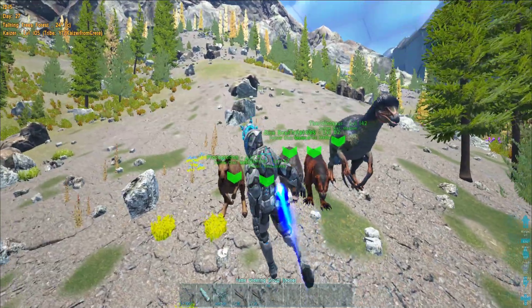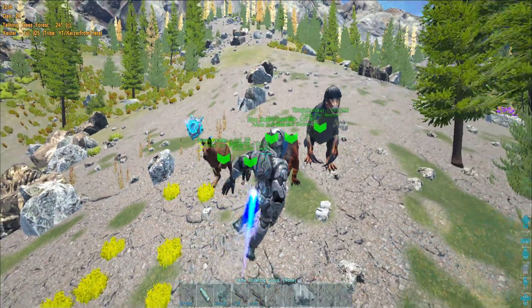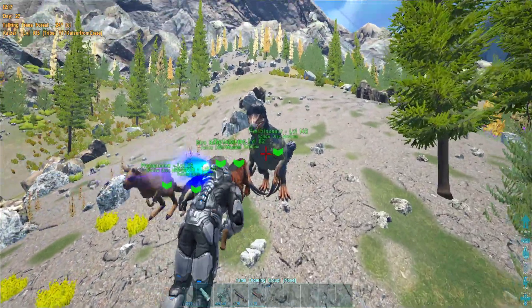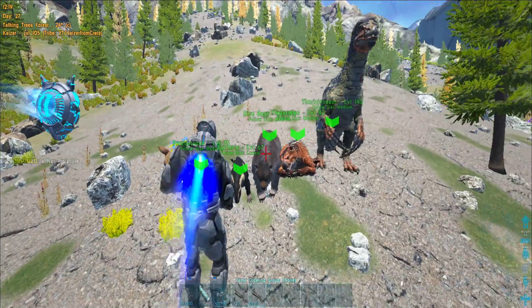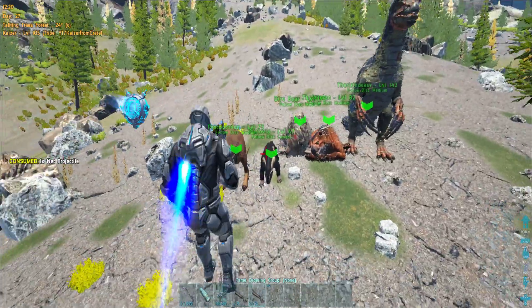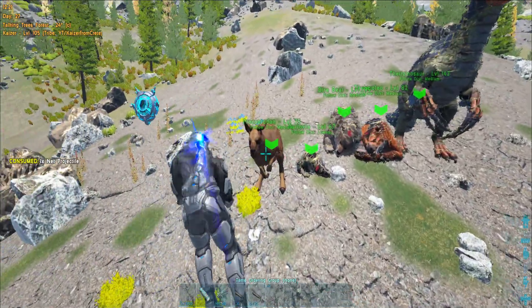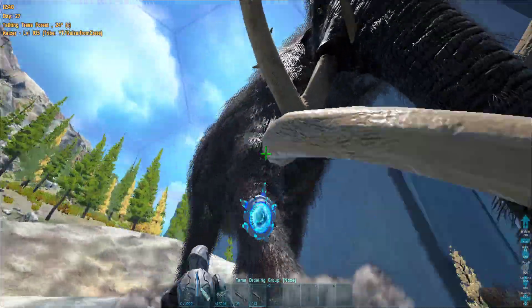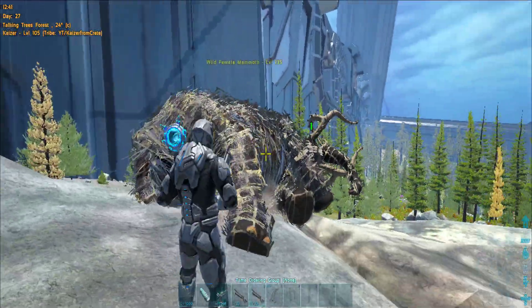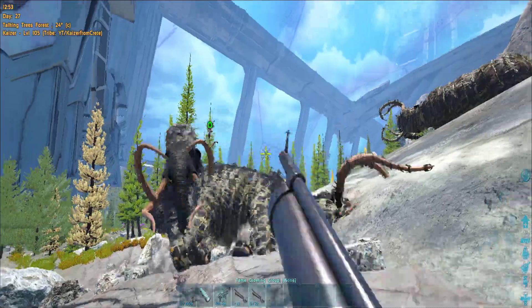It also doesn't work on zombie wyverns. The dinos I think it will be most useful to net projectile while taming are thylas, bears, procoptodon, and kangaroos - all the medium-sized dinos that you cannot pick up with an argent, or the ones that jump on you. This net projectile will be very good for taming them. Also a mammoth - these guys are also huge but the net projectile gets them no matter what.